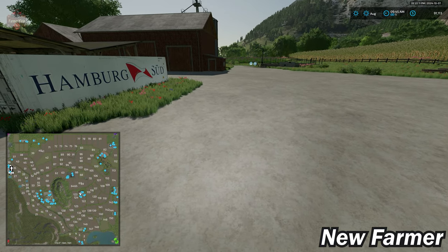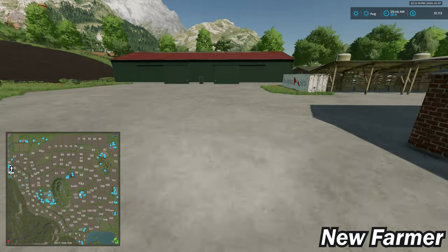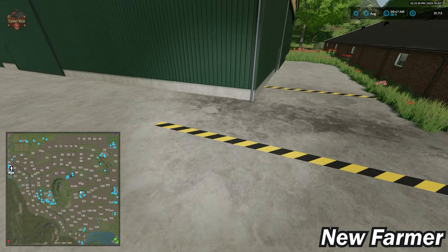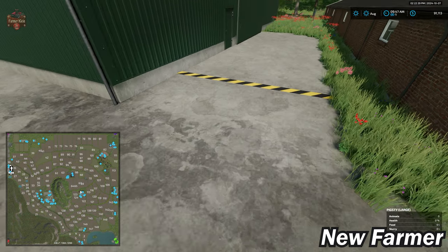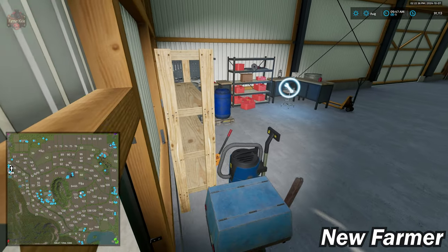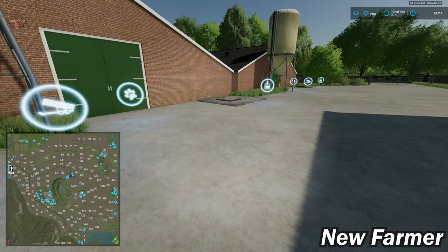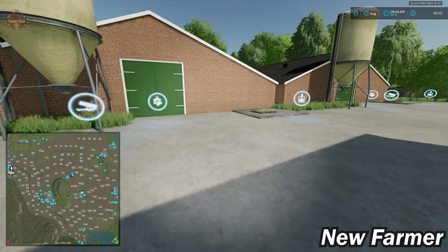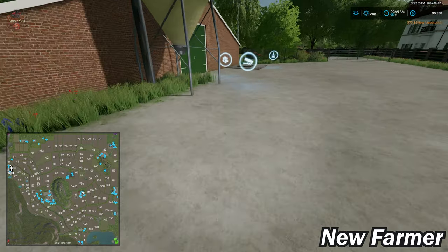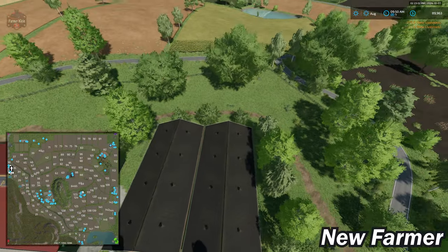We have slurry storage over there, and our farm silo is on the other side of the barn. On the other side of the container we have a fuel trigger and a maintenance trigger — the activation icon is inside the shed. Then we have two big pig areas: food and slurry for each. Each pig area is set up for 170 pigs. That is the pig farm.